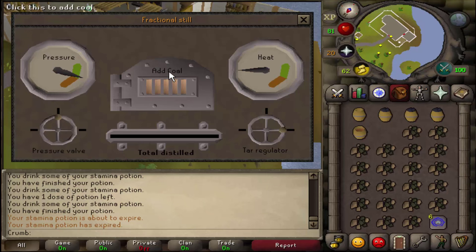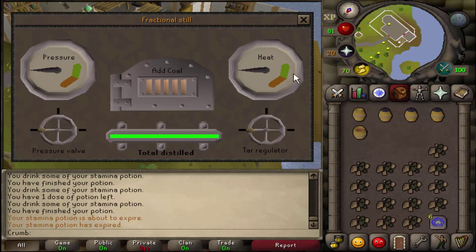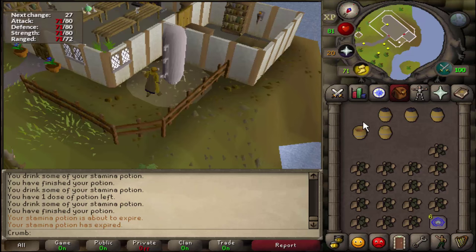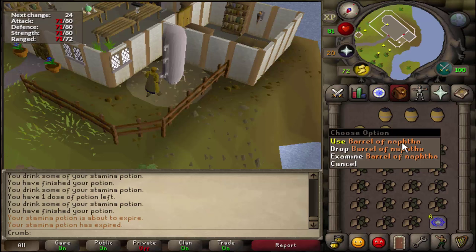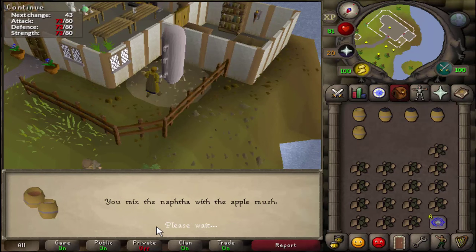Click the add coal button until the heat is in the green, and make the heat hover in the green area — try not to let it max out, otherwise it'll ruin it. Once the green bar at the bottom is fully full, close out of it and you'll have a barrel of naphtha. Now use your apple barrel on the barrel of naphtha to get a naphtha apple mix.